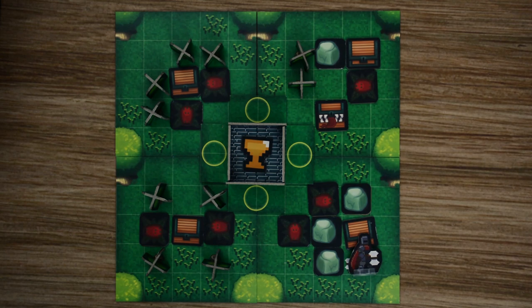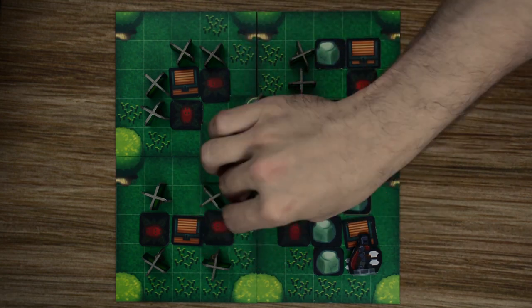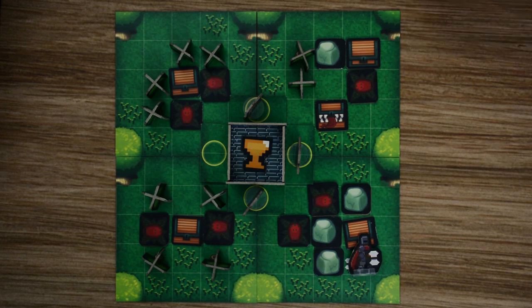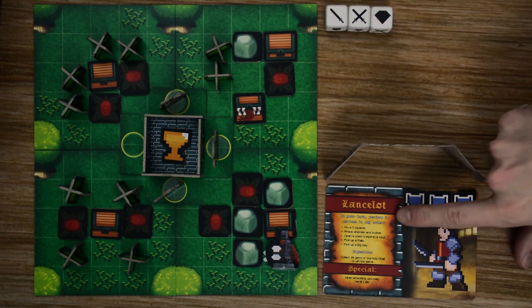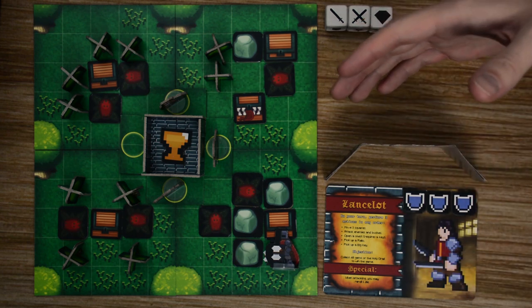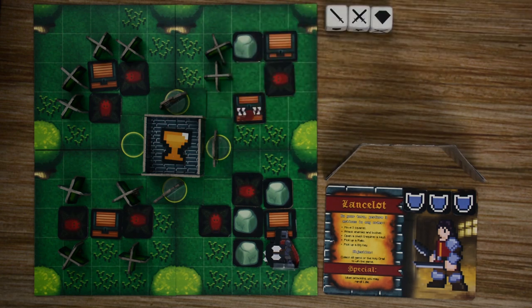For our game, we're going to use three characters: King Arthur, Merlin, and Lancelot. You determine the starting player by rolling the dice — the player with the most stars starts the game, then play goes clockwise. During each player's turn, they can perform three actions from the selection listed on their card, using those actions to explore Avalon, find the three different relics, and be the first back to the castle to gain the Holy Grail.